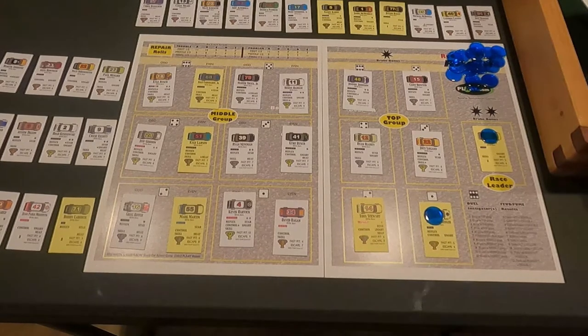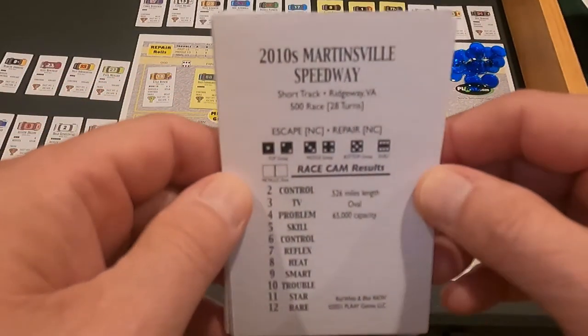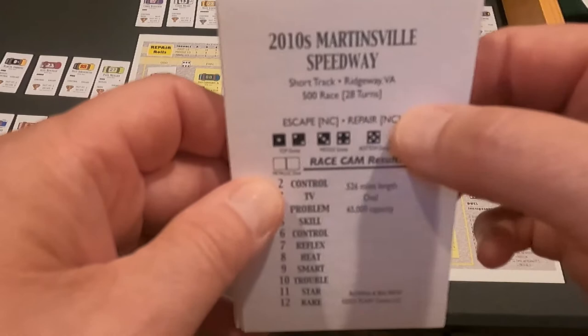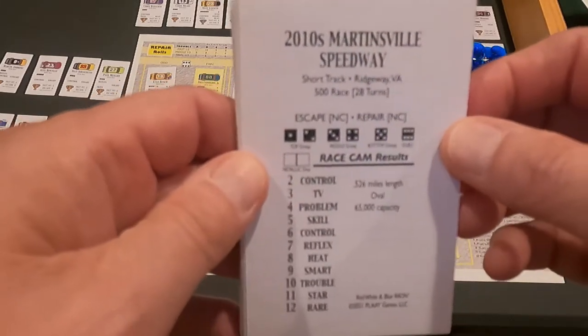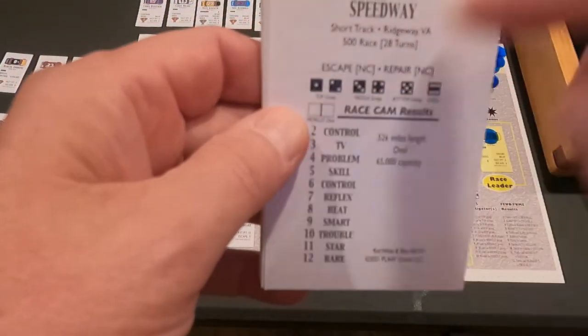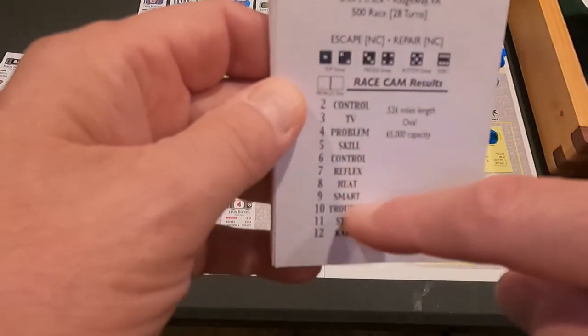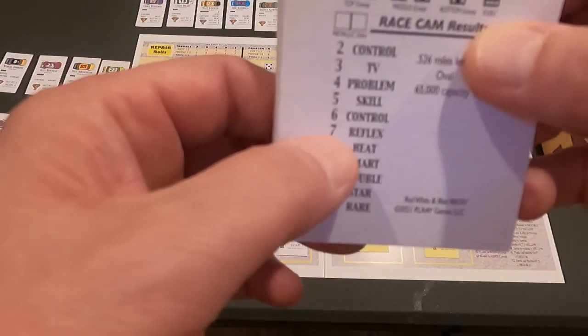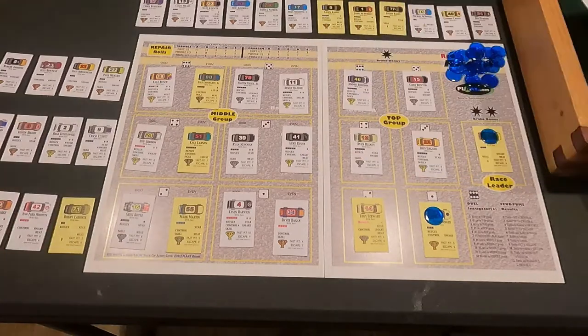I'm running the 2010 season, so I printed off the 2010 NASCAR Cup schedule from the internet. We're getting ready to go to Martinsville, which is 28 turns. Daytona was 50 turns, so this is one of the shorter races. Here's the key — the dice tell you which group is going to be affected and what happens. The event numbers 2 through 12 cover: control, TV problems, skill, control, reflex, heat, smart, trouble, star, and rare.